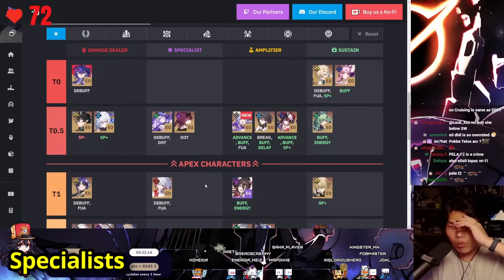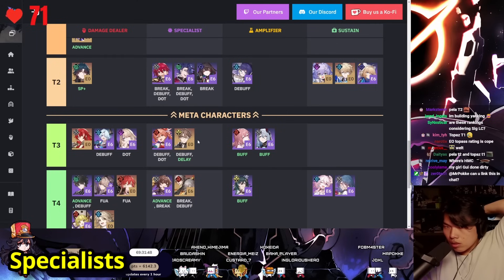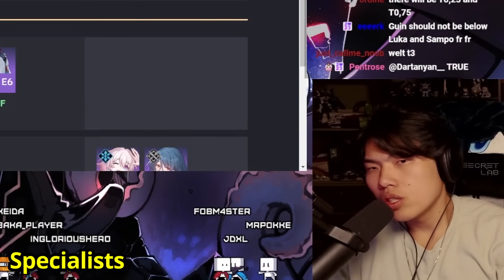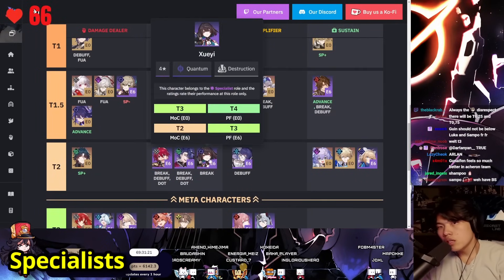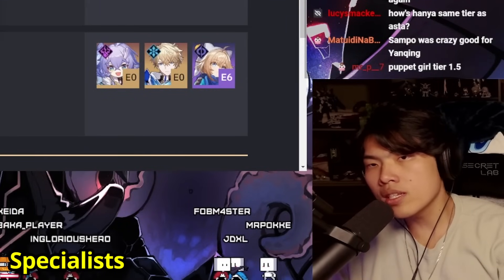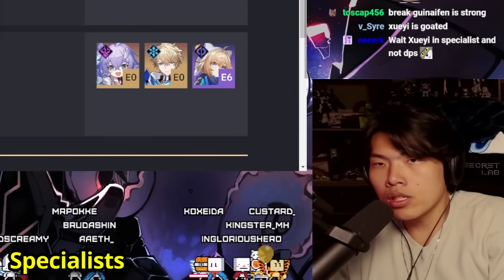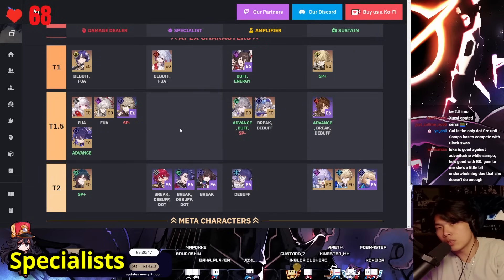Specialist section: Black Swan and Kafka at tier 0.5, Topaz at tier 1. I don't really feel why Guinaifen is in the same tier as Luka and Sampo — Sampo feels kind of weak since we don't really have a wind-weak stage in MOC 12. Xueyi, however, has been performing well; in the CN usage rankings she has the lowest average clear cycles. Her light cone is very accessible with the new brick-effect light cone at S5, so I'd bring Xueyi up to tier 1.5 — I just pulled her E6 today.